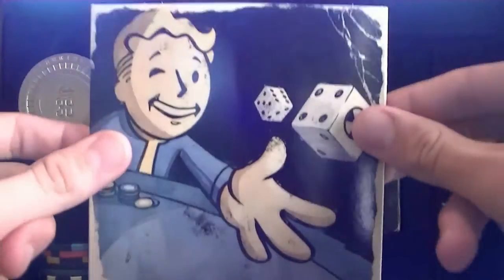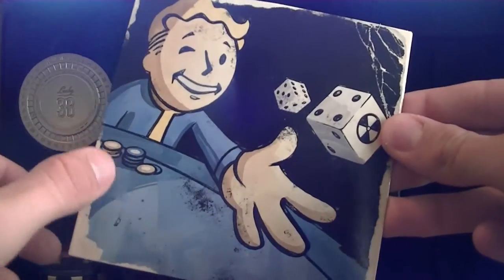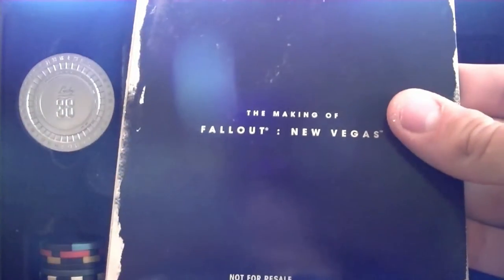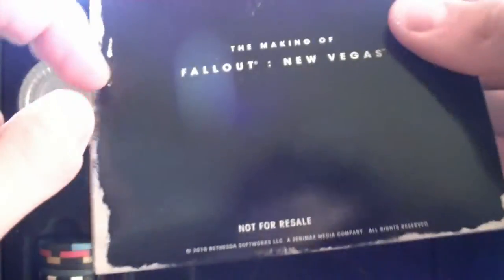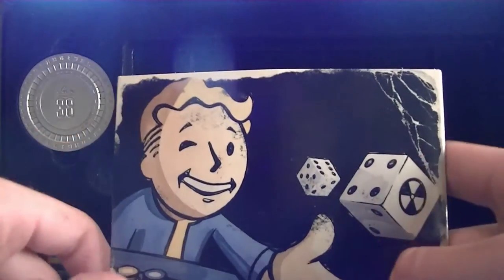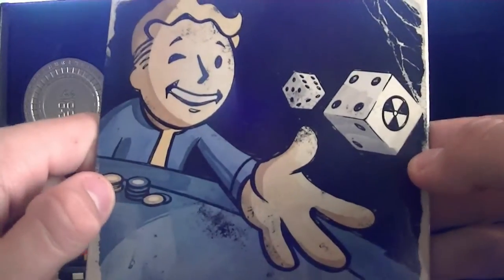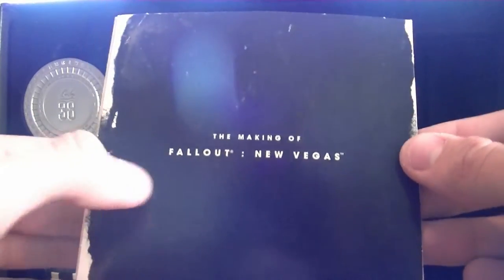Let's take a look at what else is in the box. There's a little Vault Boy throwing dice and betting some chips. This is the Making of Fallout New Vegas DVD. I watched it — it's about 35 to 40 minutes long. It says 'not for resale' but people still sold it on eBay for about $10. It's basically the game developers explaining their journey making the game, all the challenges they tackled, and good memories. It's like a little short movie — I'd recommend it.